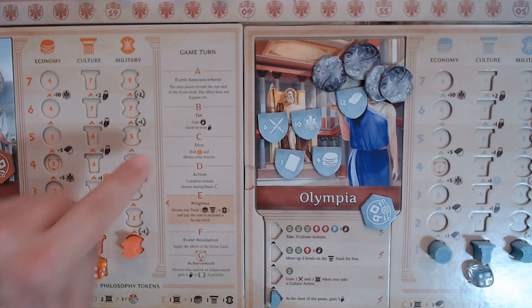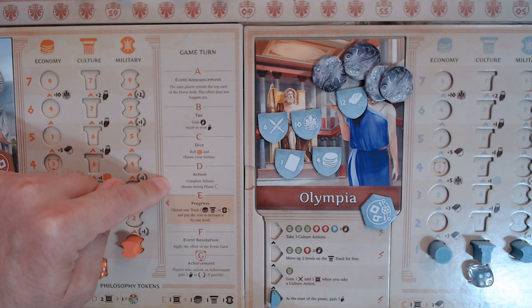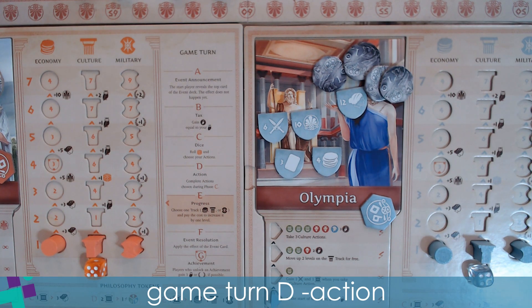Now that all players have completed phase C — rolled dice and assigned them to chosen actions — it's time to move into phase D, the action phase. Complete actions chosen during phase C. In general, all players can take their actions at the same time, except for military actions, which should be done in player order starting with the starting player. The starting player is the player with the lowest total sum across their dice; ties go to the tied player closest to the previous start player, going clockwise.